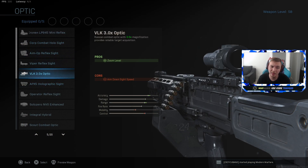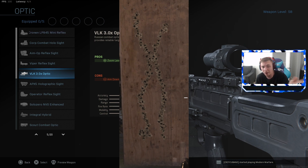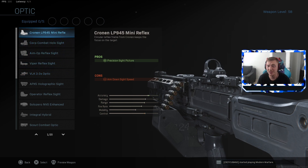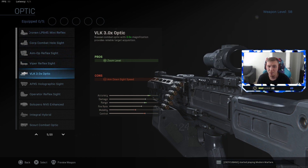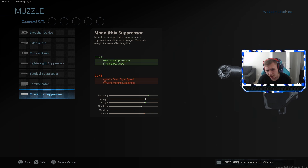For the optic, the VLK sight is my favorite for this gun. It increases stabilization and improves the recoil pattern - you can see the improvement on screen. It stacks excellently with either the Merc or Commando. This gun does have decent iron sights, but because the VLK improves your accuracy, I 100% recommend it.